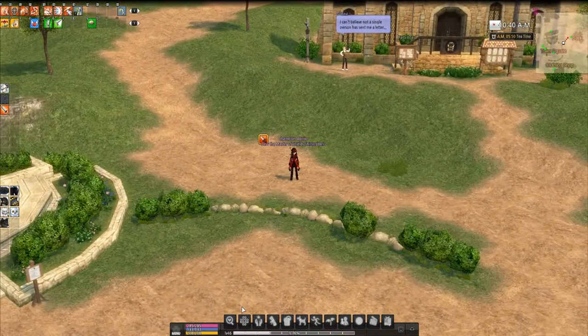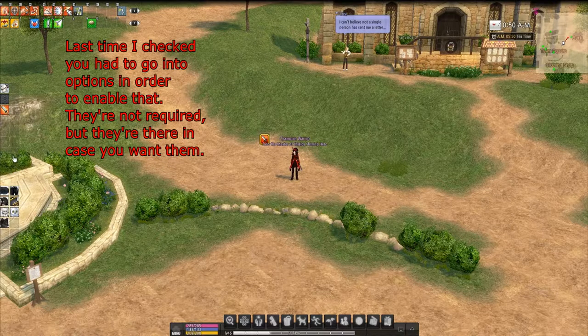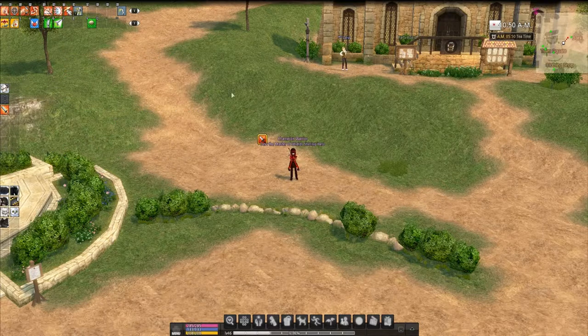Now we're going to move on to the interface itself. As you can see, your hotbar is up here. Normally you won't have these two extra hotbars over here when you first start out — at least I didn't have them. I had to select them, which I will show you how to do. But first, I'm going to show you the first menu over here.